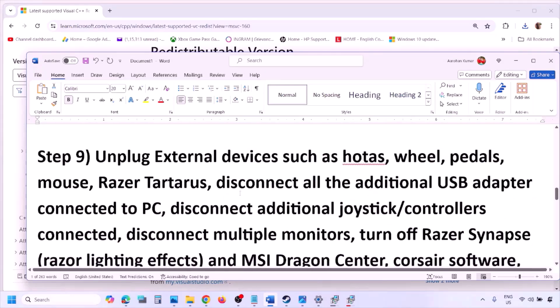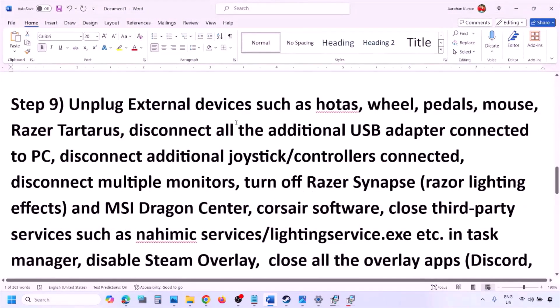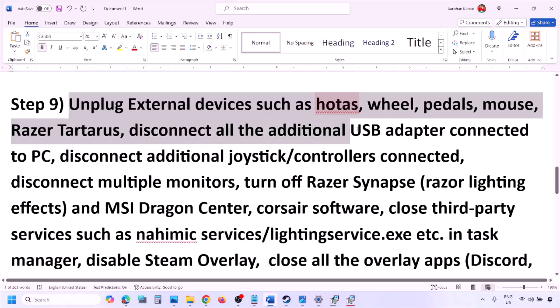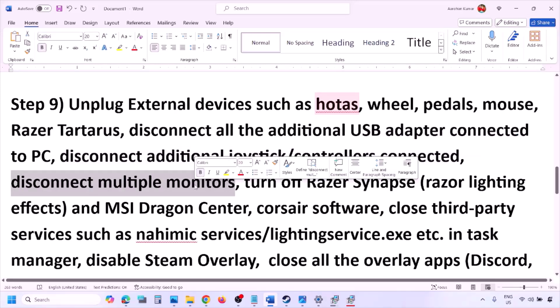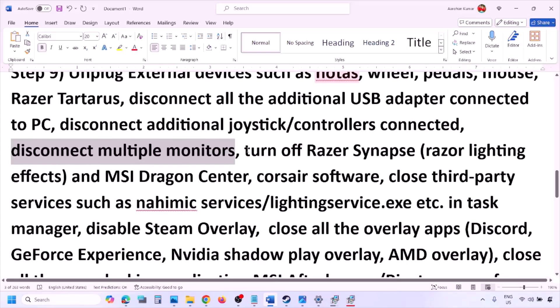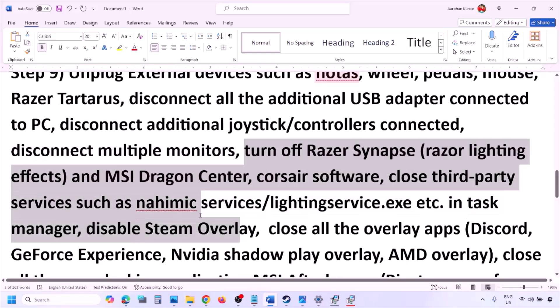The next step is to unplug all external devices you are not using. If you have a HOTAS, wheel, pedals, or any kind of USB adapter or dongle connected, disconnect it. Disconnect any additional controllers — sometimes we have extra controllers connected. Disconnect multiple monitors and try launching the game on a single monitor. If you have any third-party services or applications running, close them.